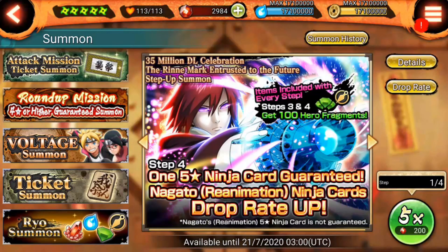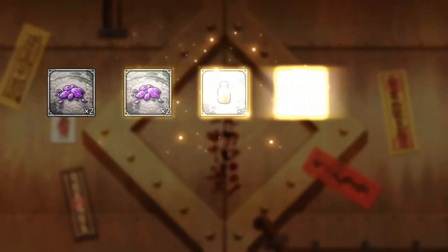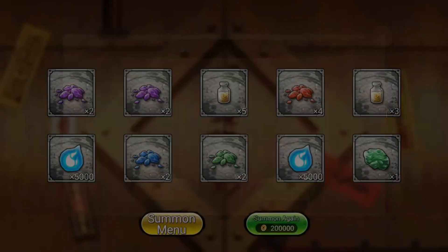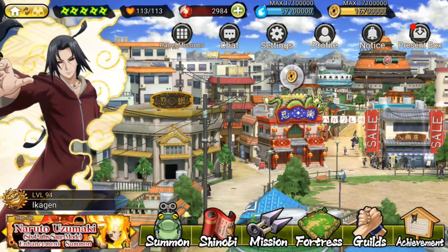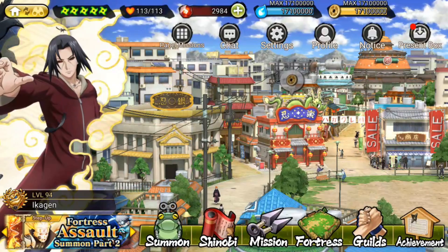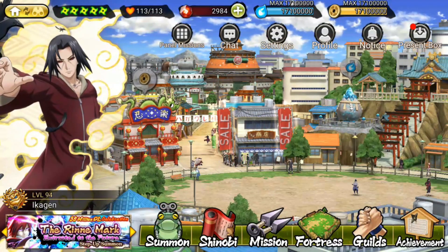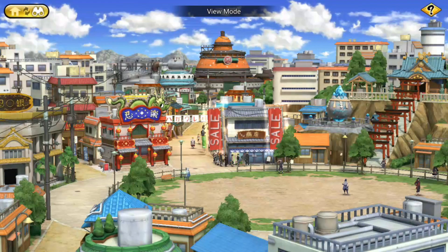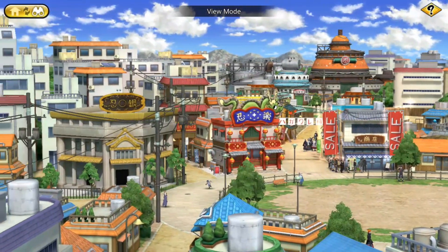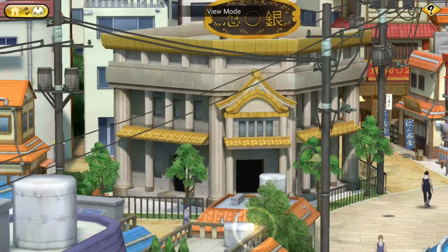That will help you — for example, if you come here to the summons at the last banner, you can spend your rios to get enhancement materials. I'm going to spend 200,000 rios and they will give you chakra and evolution materials, and sometimes hero fragments. That's one of the important things about rios. As you can see, it gave me 400,000 rios back. No matter how much rio I spend in the summons, I'm always going to be able to have more chakra and more money. That's one of the benefits when you are at higher levels, because your establishments will always give you chakra and money.